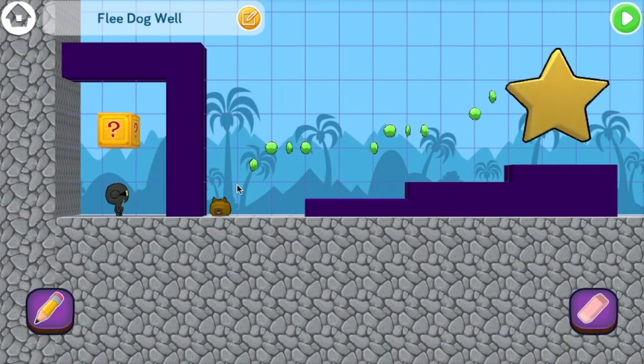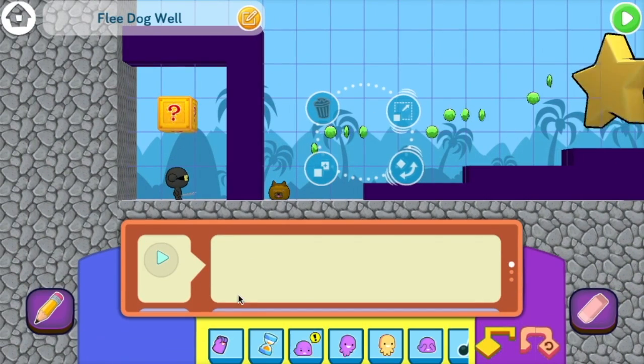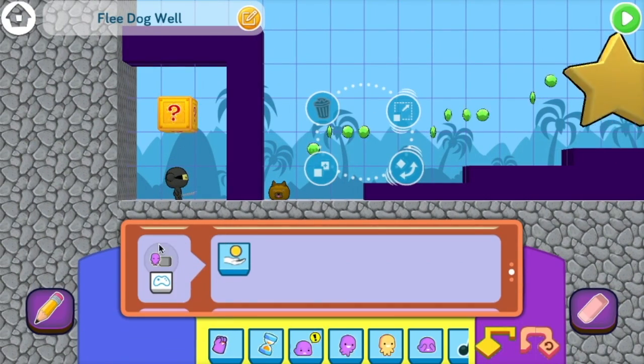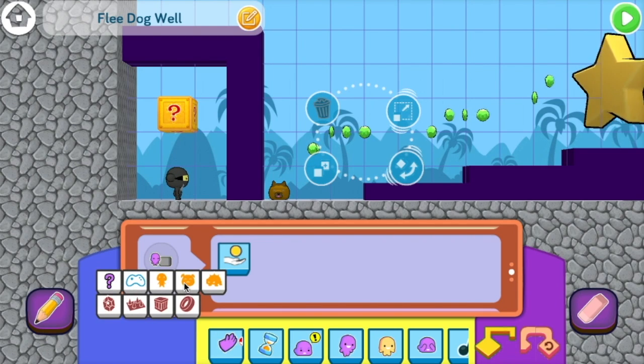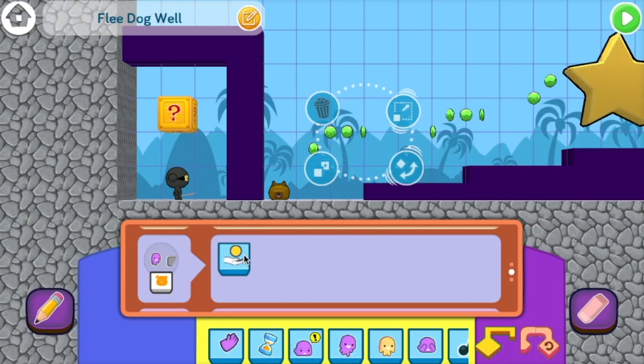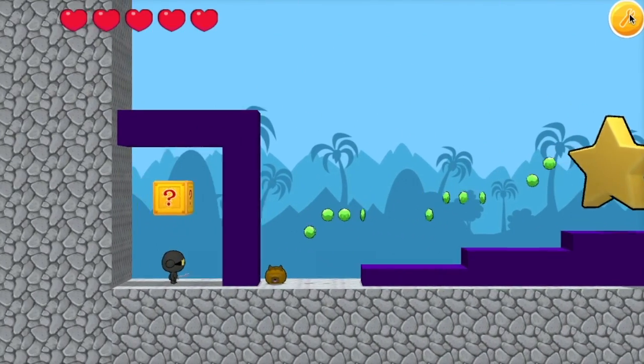Of course, we want the dog to collect the gems. Click a gem and go to its bump event. It currently has: if a player touches a gem, collect it. But we're going to change it to: when a pet touches the gem, collect it — just like we did with the star. And because you put that code on one gem, now it's on all the gems. Isn't that neat?